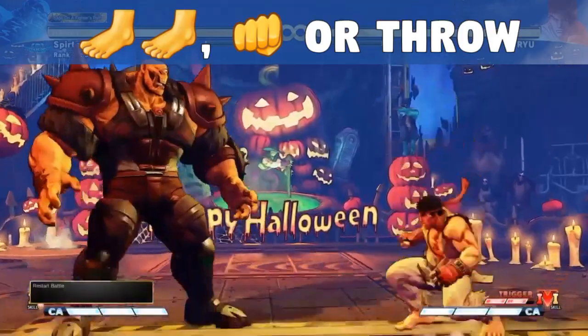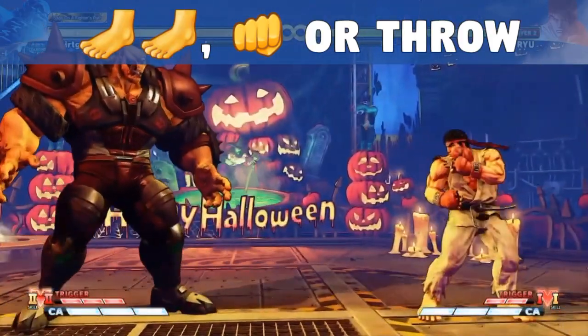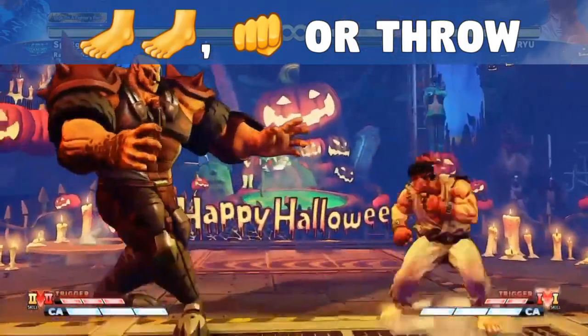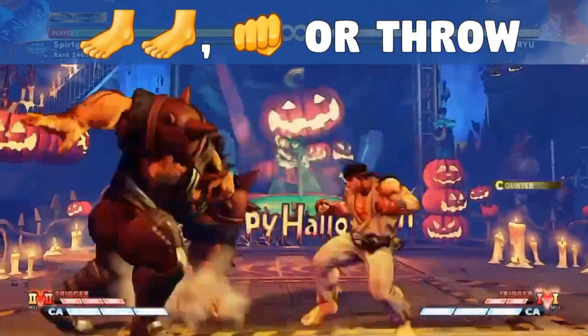Abby's Nitro Charge can also be used as an anti-air as it has armour properties, which also gives you combo opportunities and V-Trigger activation opportunities. Please note that Abby is still vulnerable on the first frame, so time your charge accordingly.